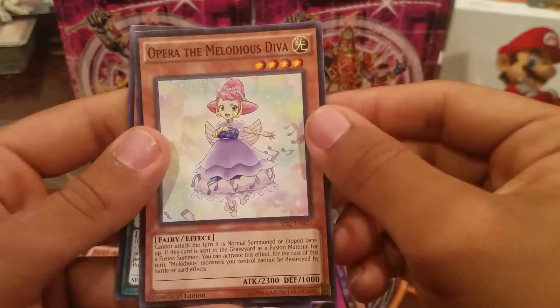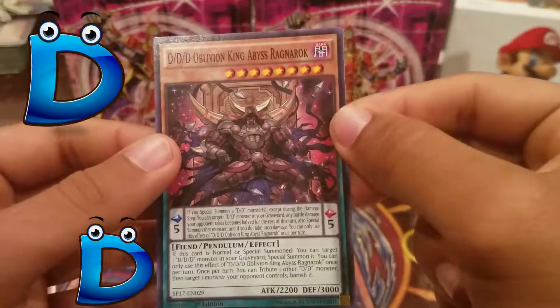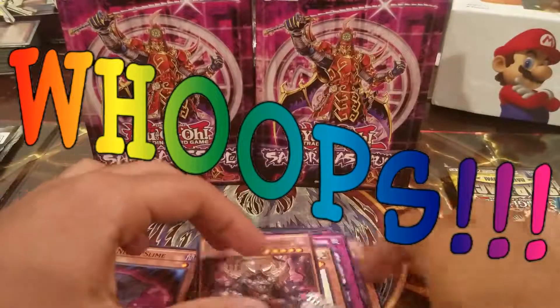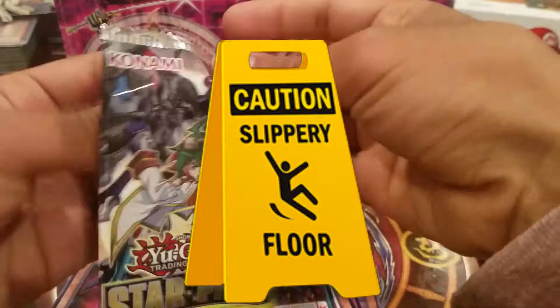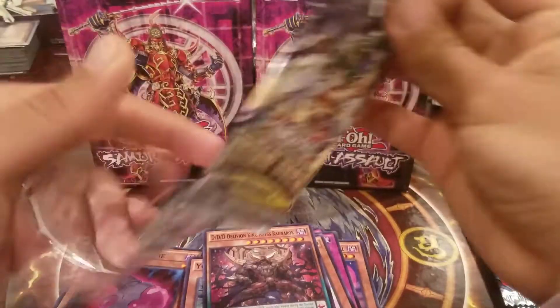Oh, Yosenju Kama 2. Nice. Opera, the Miladius Diva and... D-D-D-D Warrior or something. I keep dropping them, man. I'm slipping today, I don't know what's going on. But alright, that was a pack.